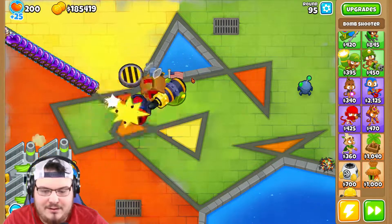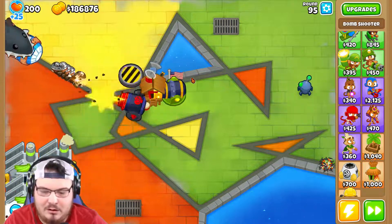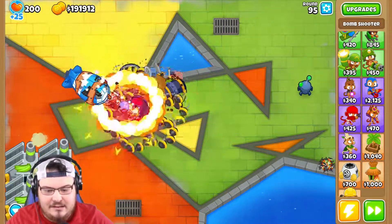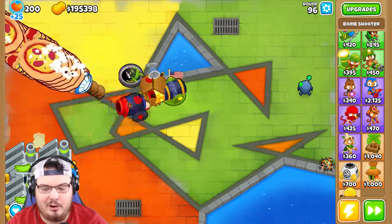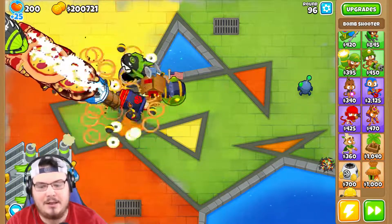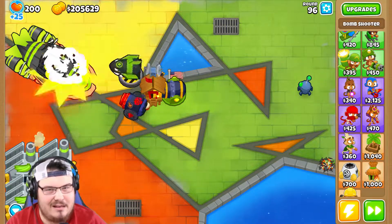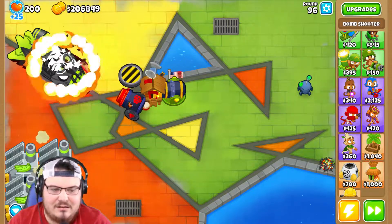So far we're doing good — that's a bunch of camo heart balloons and purple blue-outline balloons. That tower made them dizzy — that is clutch! I didn't realize it had that effect. Knowing we've got that balloon stunned, I'm not scared at all. The zombies still scare me a little bit, but we beat that back in round 80, so it's in our past. And just like that, we beat round 96!